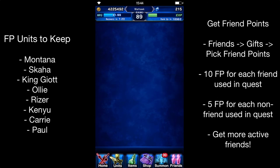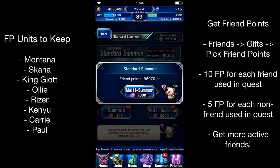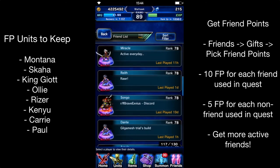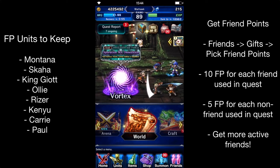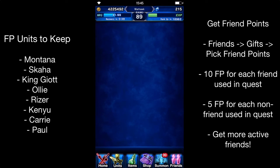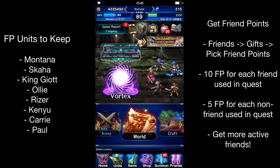Trust me, you'll be getting friend points like crazy the higher you level up. You can have a max of 100,000 which may seem a lot, but I have to constantly do these multi-summons at least once or twice a day or else I get full. The reason I get so many is obviously having up to 130 friends - the more friends you get the more you get every day. And also doing Trustmaster farming. Every time you do the Earth Shrine you get 10 friend points. I've got 99 energy and that's pretty much all I'm doing right now. Plus whenever someone uses your main unit, you get 10 friend points as well. So that really adds up.